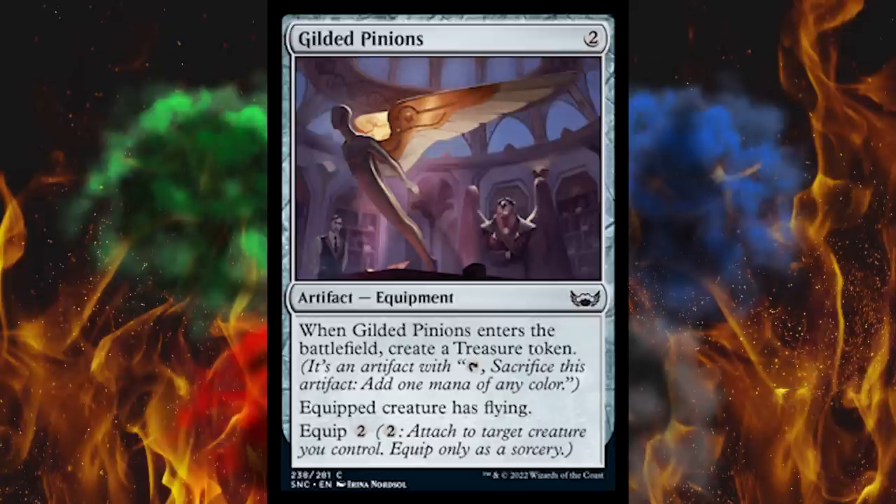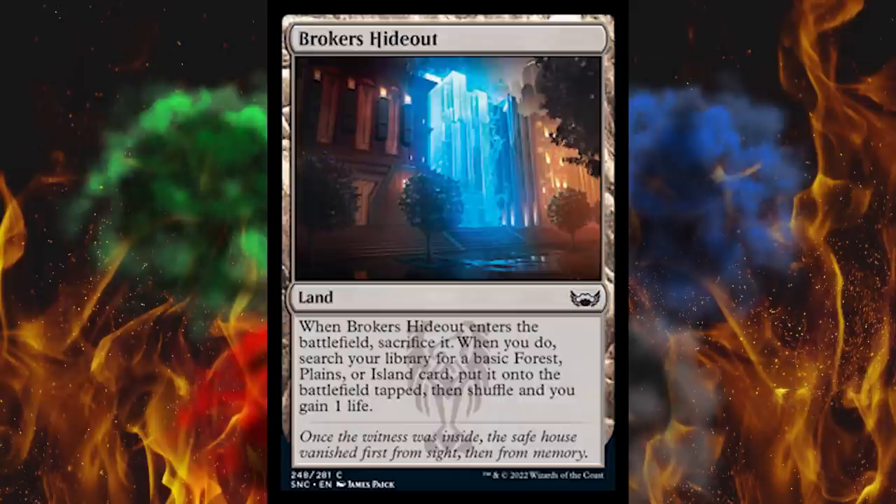Next up, Broker's Hideout — when it enters the battlefield, sacrifice it immediately. When you do, search your library for a basic forest, plains, or island card, put it on the battlefield tapped, then shuffle, and you gain one life. This is another one in the cycle — you don't sack it at will, you sack it immediately, so you better know what color you want right now. You might get some interaction there in formats outside of standard. Also, they're ripping off Harry Potter if you read the flavor text. Then we got Riveter's Overlook — same thing.